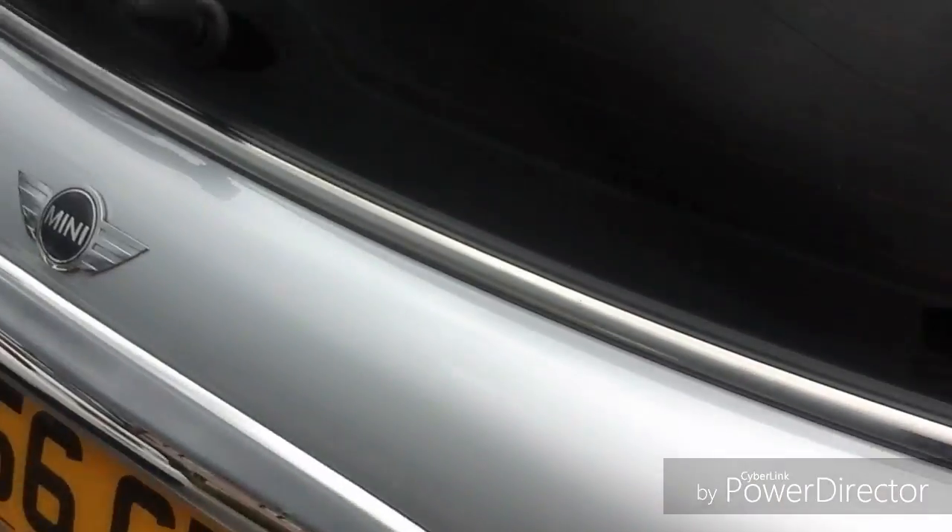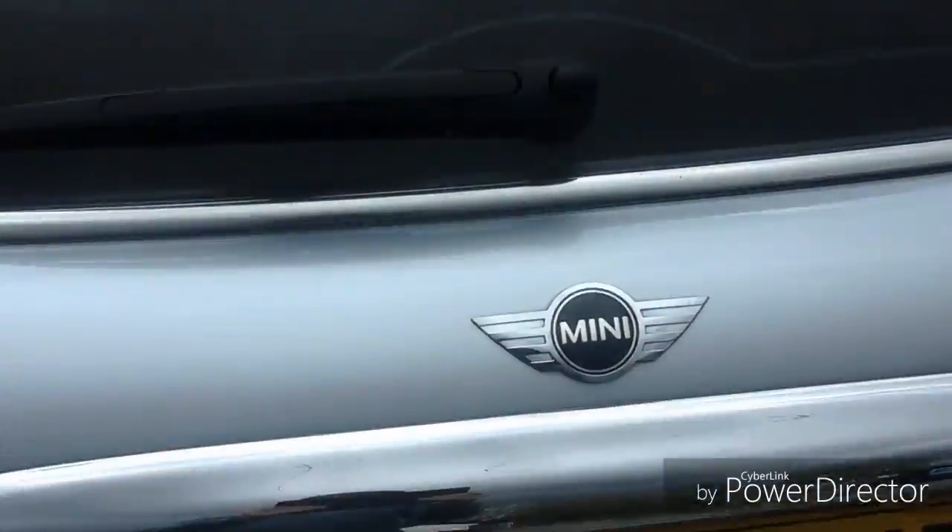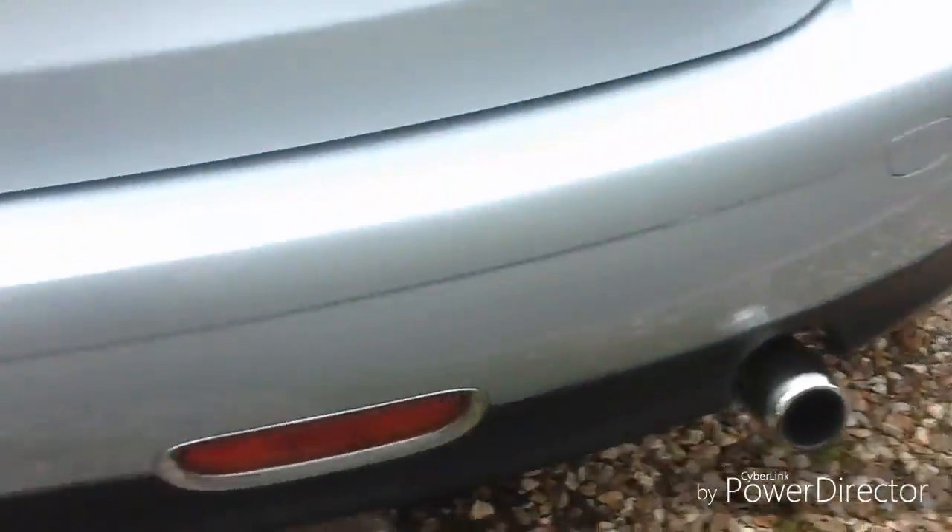This is the exterior. The lights there, and the Mini sign, and all the piece on the bottom. A fuel cap, obviously, and that's the inside piece there.